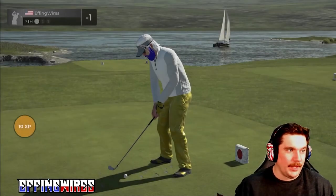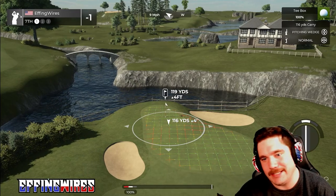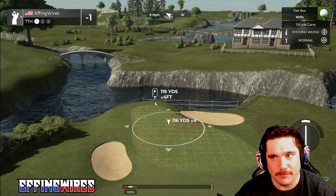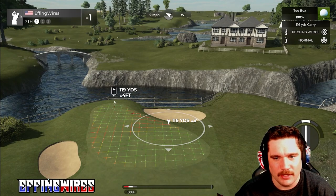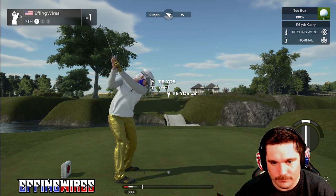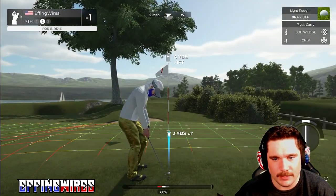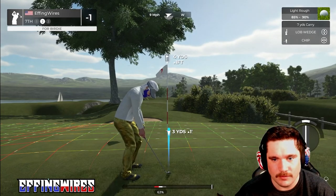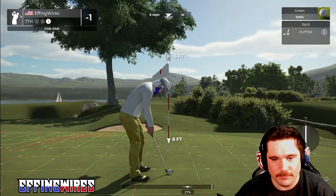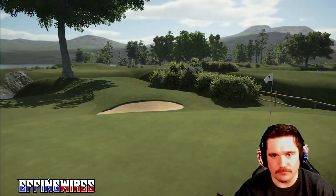Oh my god, this is a brutally punishing par three — you have to nail this shot. Pitching wedge, normal, got a nine mile an hour wind. Alright, there we go — tempo's back. Tempo's back on. The short stuff could be good. I hate those uphill chips out of the rough — it's terrible. This putt's tracking. There we go. I will take a par on that hole every time.